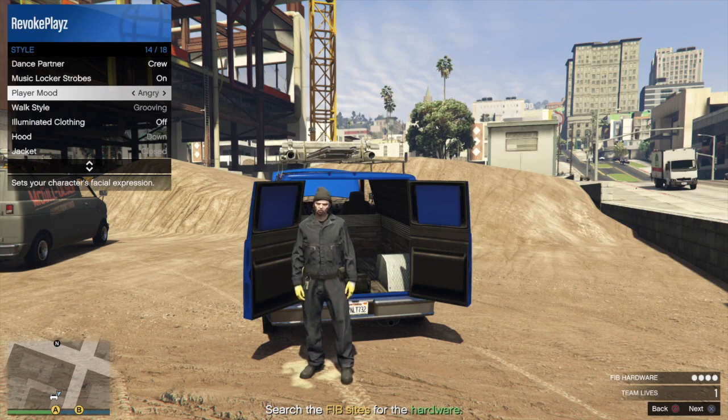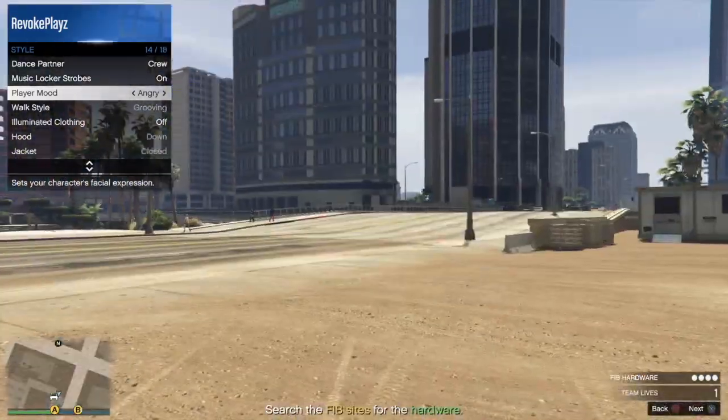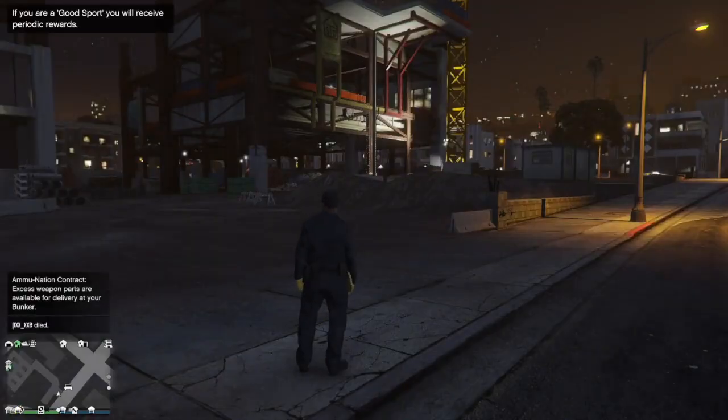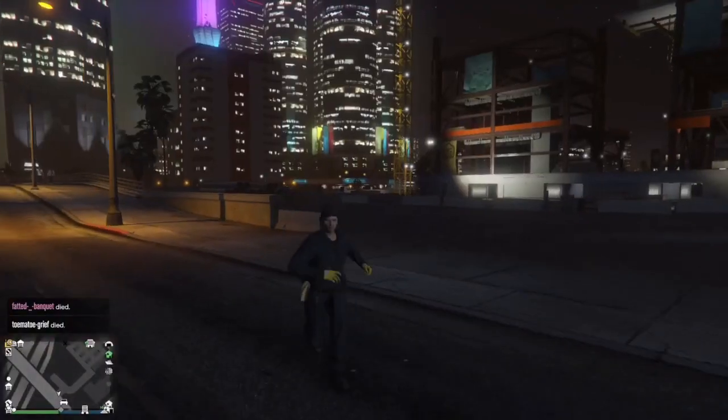After you spam player mood for one to two minutes, leave your controller there — don't touch it. On Xbox it's about six minutes to get kicked, on PlayStation it's around 15 minutes, which is a bit annoying. But you can go AFK, make something to eat, come back, and boom. As you guys can see: 'Kicked from the session for idling too long.' Once that happens, load back into GTA 5 Online into the clouds and you'll have the maintenance outfit. Save it and do whatever you want with it — that's basically it for the first clothing glitch.